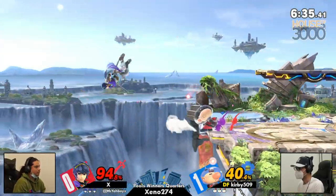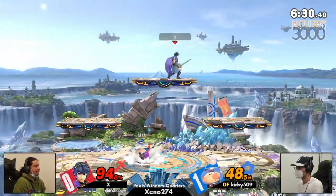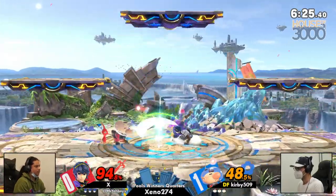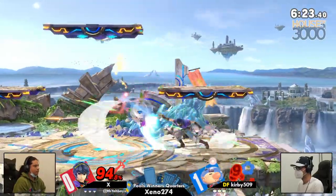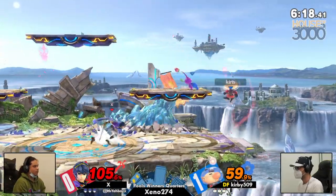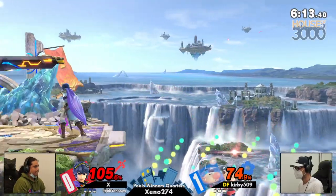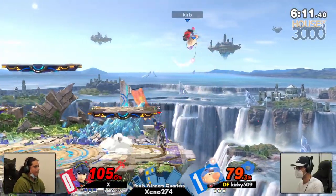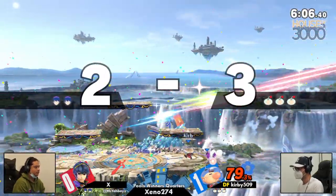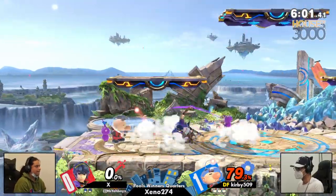Absolutely, and I really feel like we need to see a little bit more grounded neutral from X, because a lot of the time X is getting hit by Pikmin, and it's not gonna work if Kirby is not only throwing Pikmin but also stuffing out what X wants to use in neutral. You see Kirby baiting out these fairs and whiff-punishing by throwing Pikmin, catching X in end lag, racking on a little more damage. It's causing X to get a little antsy — you see him pressing pre-emptive buttons, allowing Kirby to call him out. And now with double purples online, it's starting to get scary.